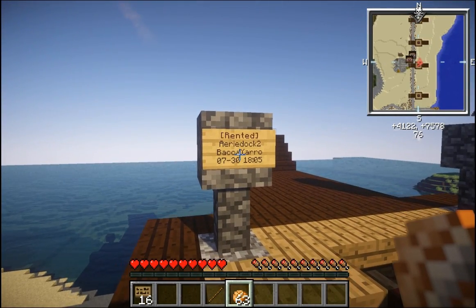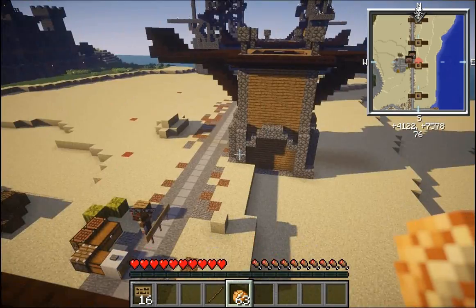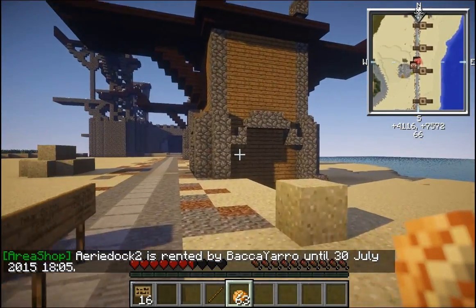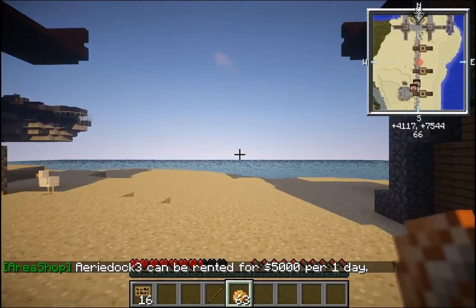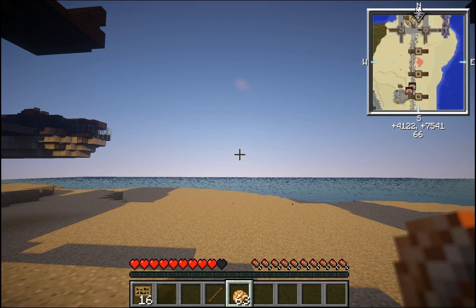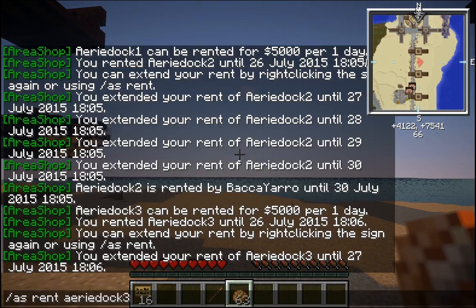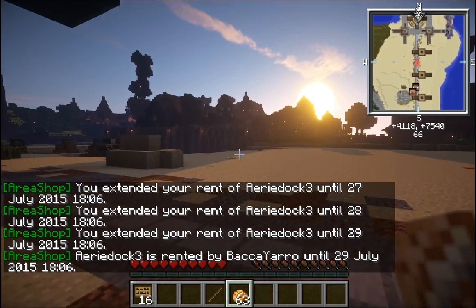Sometimes these signs are missing. Something very common is that someone will park an airship in a bad way and carry off the sign with the airship. But not to worry — you can in fact rent a dock even if the sign is missing. All you have to do is go to the spot you want to rent. Let's say I want to rent this one — Airy Dock 3, $5,000 a day — and there's no sign. I think the command is 'AS Rent Airy Dock 3.' And I get that name right from the dock info. Yes! And then I can just do that a couple of times to get a couple of days on that. That is how you can rent an area even if there is no sign for it.